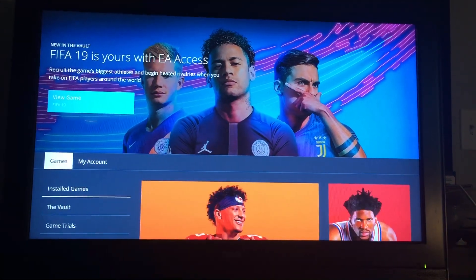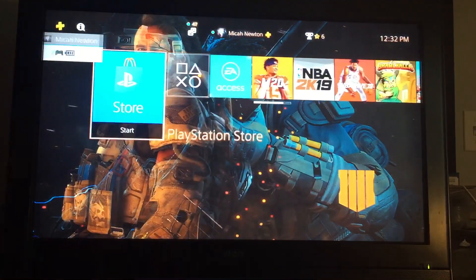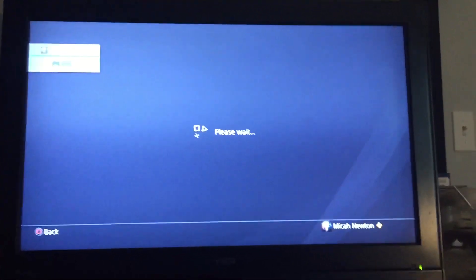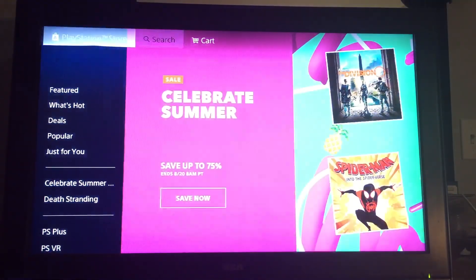Just to let you guys know, to get Madden 20 all you have to do is go to the PlayStation Store and search Madden 20. That's it. I'm going to show it for you guys — it already happened for me so it might not work for you guys yet.